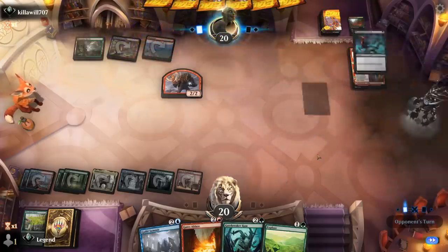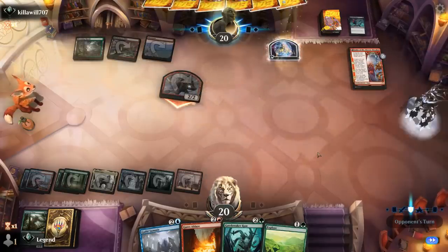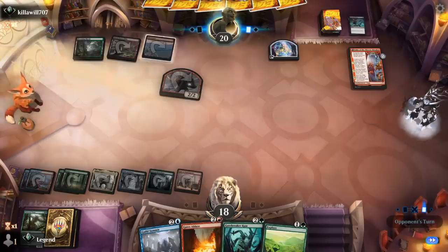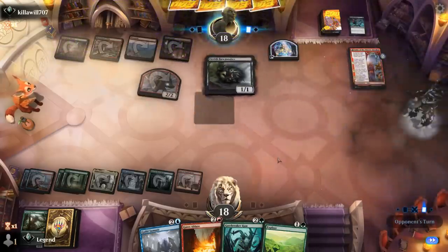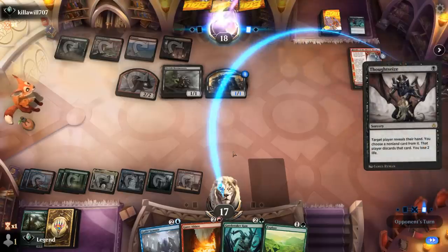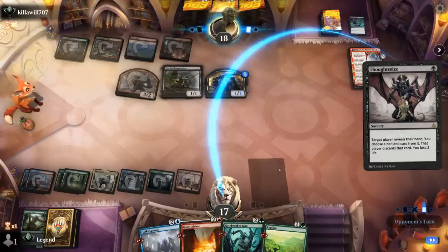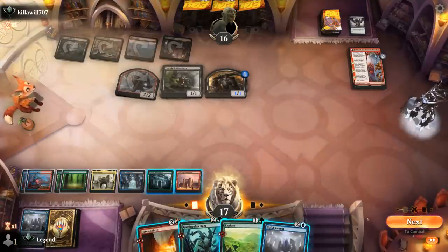Opponent does have a Go for the Throat, unfortunately. The Shaman gets to attack and make a treasure. A main phase Bowmasters is good at punishing Guild Summit. And a Thoughtseize — they might want to take Gates Ablaze, which can answer their board. Opponent does take the Guild Summit after all. But we found another one — that's convenient.